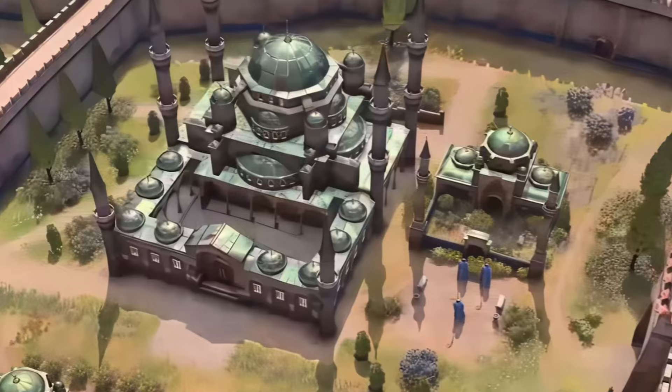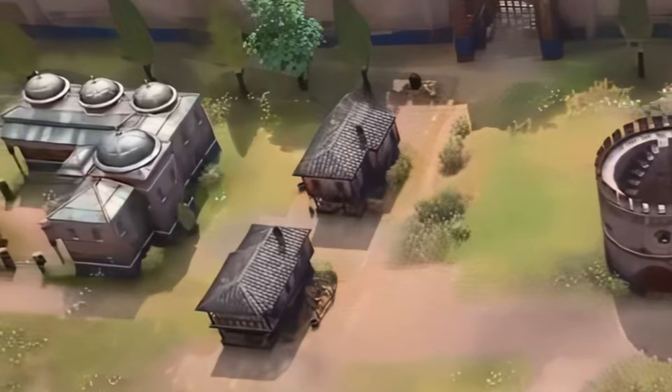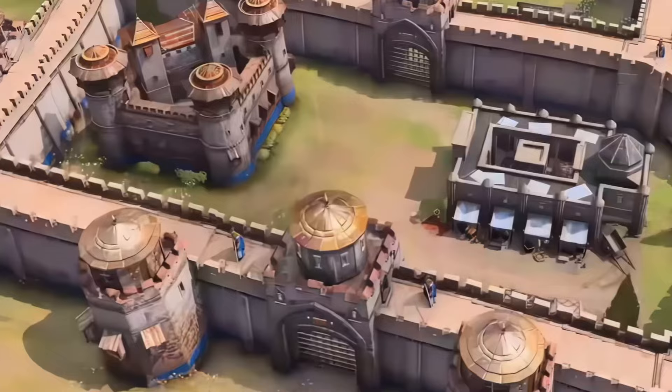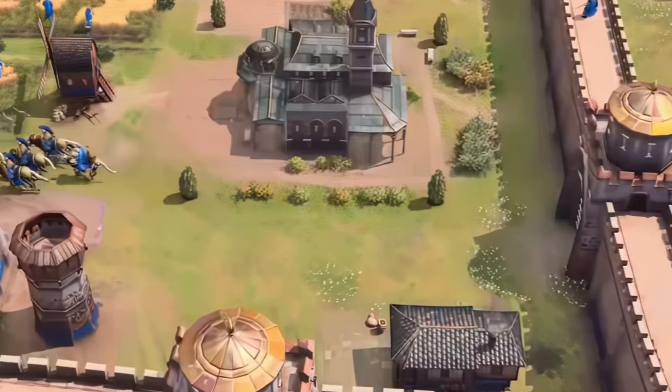We also get to see an extended shot of a previous scene, in which we see an awesome-looking structure that is likely a defensive landmark of some sort. We also see another unique building — presumably another landmark — as well as what is likely an economic landmark right next to the castle, alongside a structure with a tower or minaret next to it.